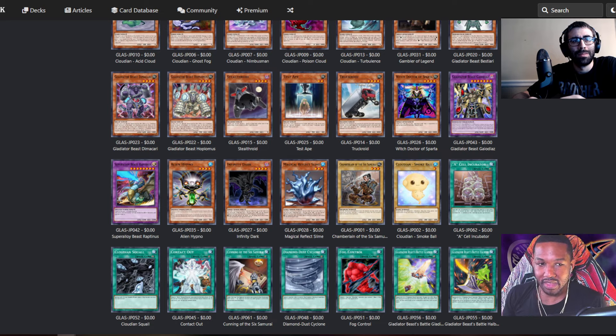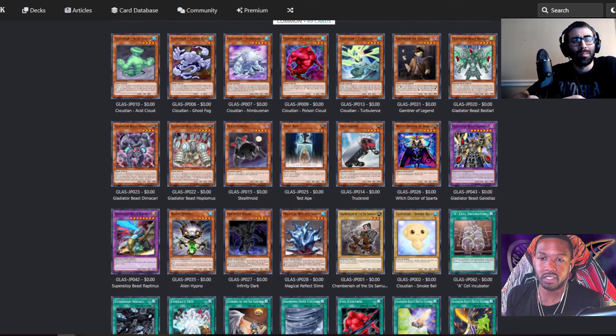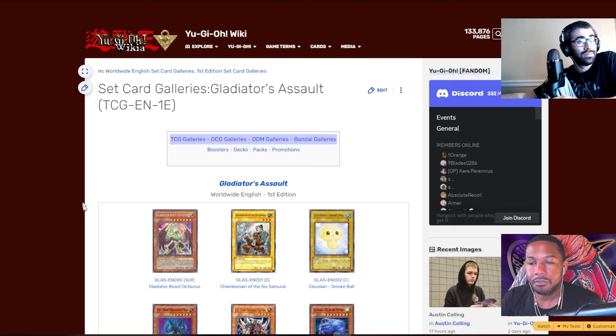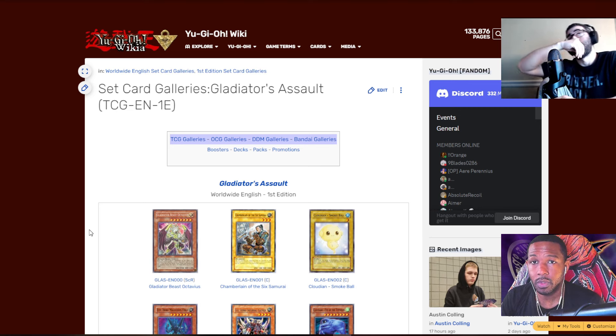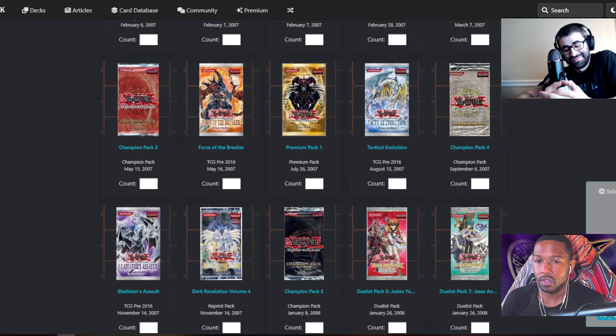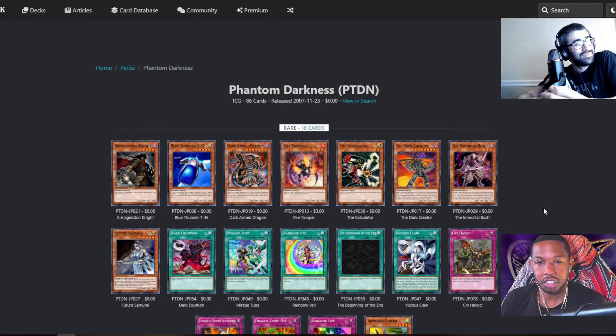There's a second website that Stango uses for his progression series with Luke. We consulted with Stango and found a different solution — a Frankenstein situation for a couple weeks. Gladiator's Assault and Phantom Darkness are in Japanese on the original site, so we have to use two different websites.